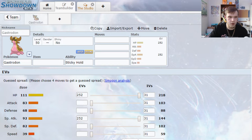For Gastrodon, I want to run it as a bulky Assault Vested attacker. We'll do max HP, max special attack, keep it nice and simple — you can get more complex with your EV spreads, but that will come with damage calculation. We'll dump our extra 4 EVs into defense. If you do plan on running him in Trick Room, we'll do the Quiet nature — plus special attack, minus speed — and drop the IVs down to zero.